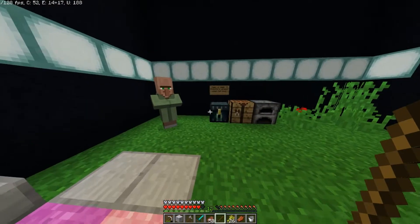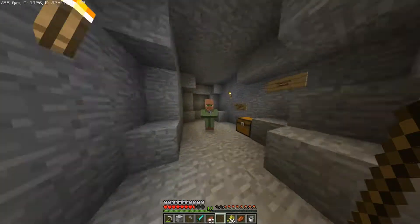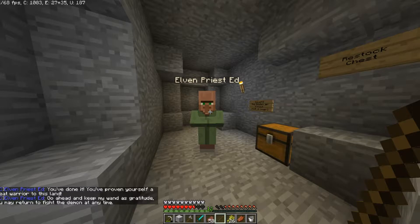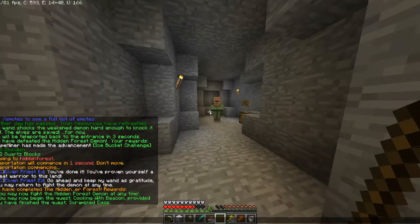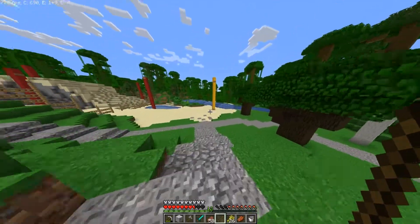Let's go back and finish this quest. You just come back to Elven Priest Ed once you've killed the demon. He gives you access to the Hidden Forest Demon — you can farm him as much as you want. He also gives you access to a quest that I haven't made yet, so don't go looking for it cause it's not there yet.